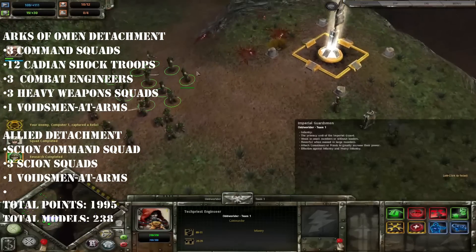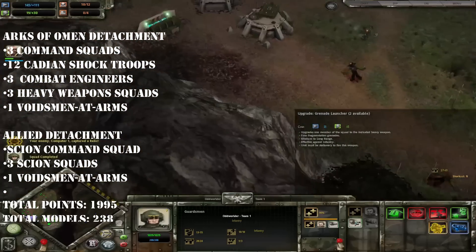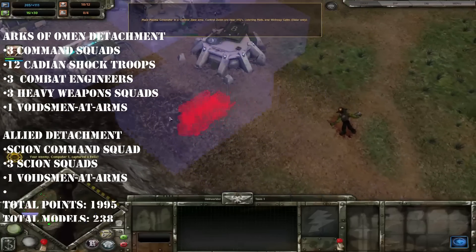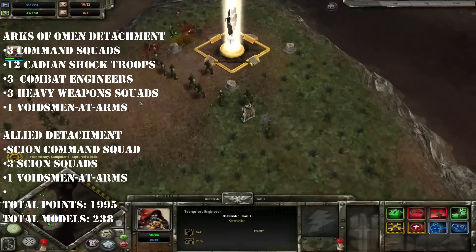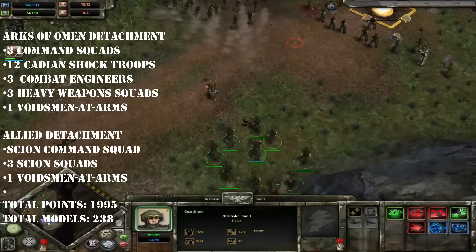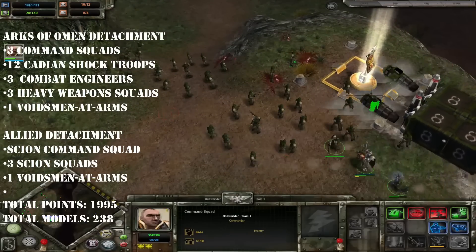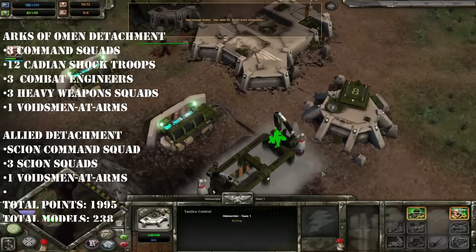I still had my allied detachment of Scions. The first thing to go in was three 10-man squads of Scions. Scions are actually pretty expensive - they're one of the more pricey infantry options guard has available. But at this point I don't have any other options, I can't take Kasrkin in this attachment, so Scions it is. At least it's more 10-man squads. That's an extra 30 bodies added to the total, easily getting us over that 200 mark. I then stuck in the compulsory Scion command squad needed for the detachment, getting another five Scions added to the total body count.